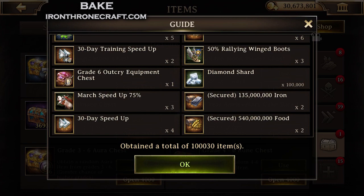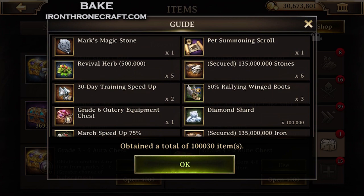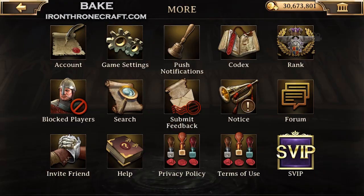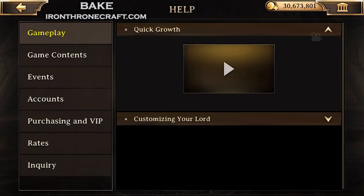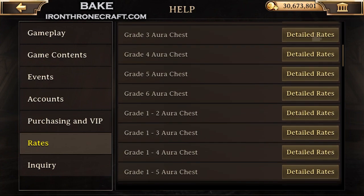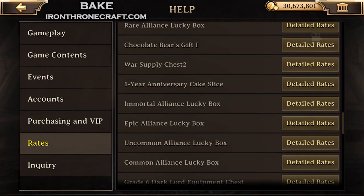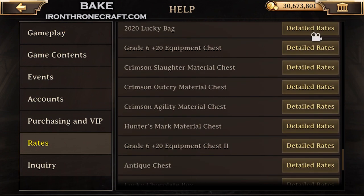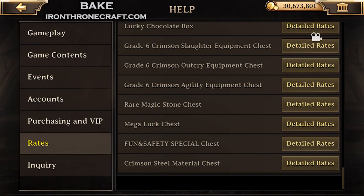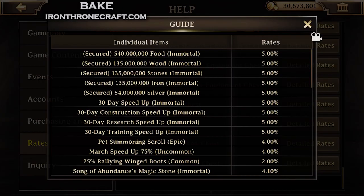If you see this, you might be like, I don't know if I really want these chests. But one way to find out and see what actually comes out of every chest in the game — not just those ones, but every single chest in the game — you have to go into Help in the settings, and then go down to Rates. You want to look at the rates.